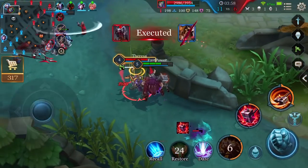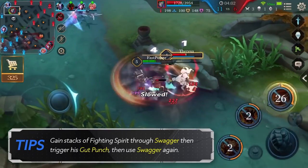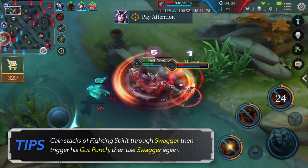If you want consistent control, you must gain stacks of Fighting Spirit through Swagger, then trigger his Gut Punch, then use Swagger again.